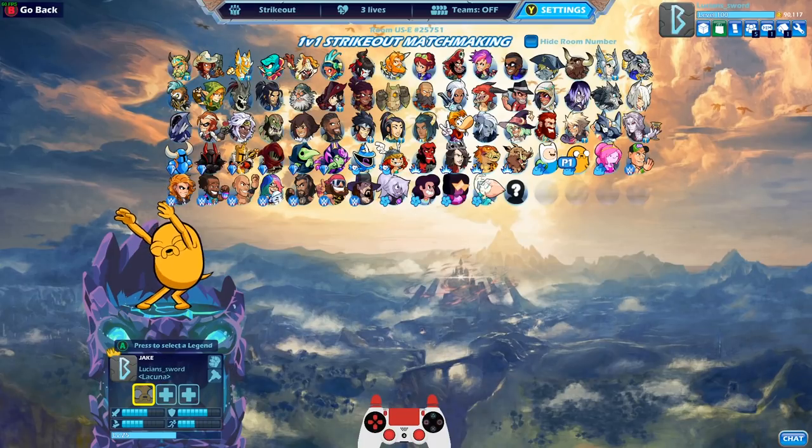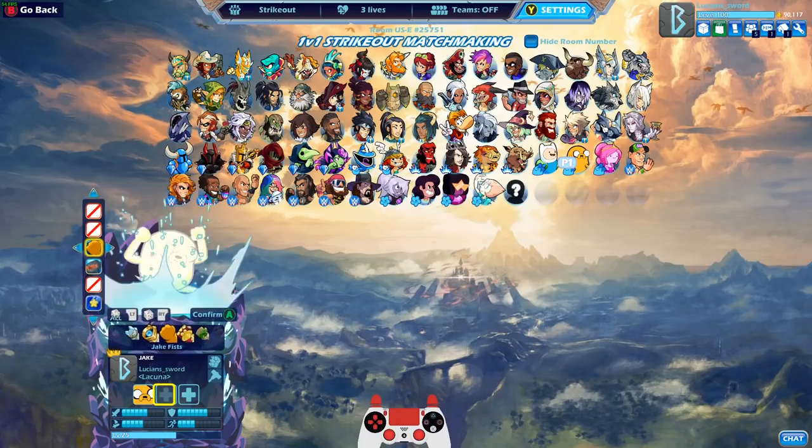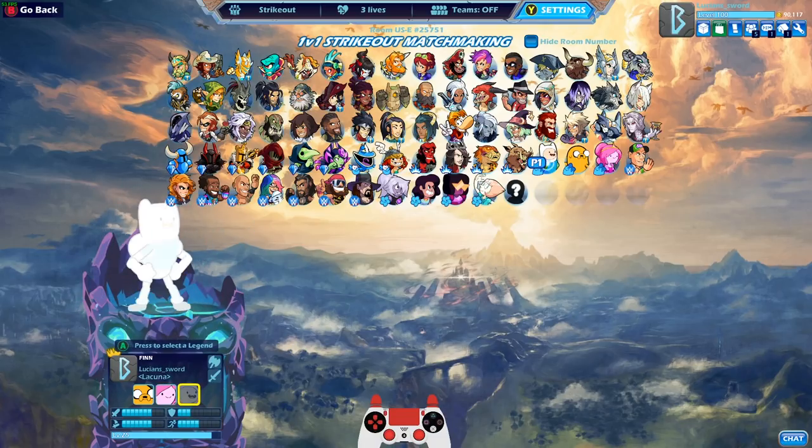Oof, alright. Let's start out with Jake next, then go Princess Bubblegum and Finn.